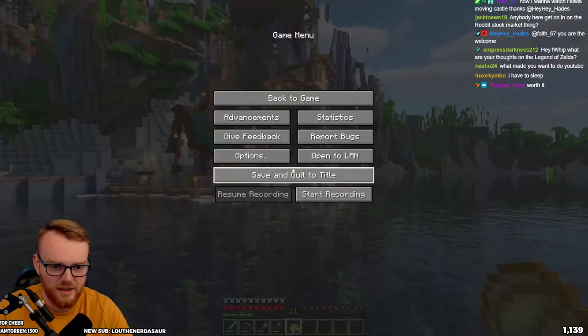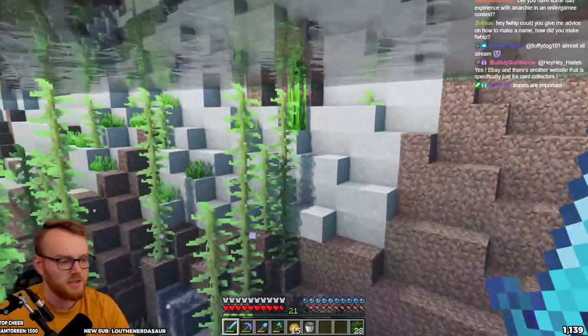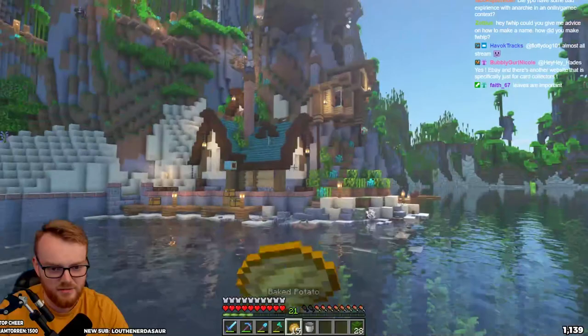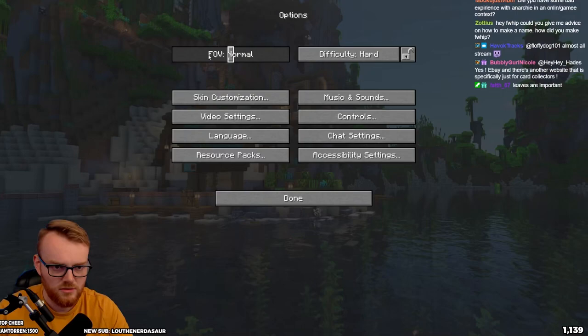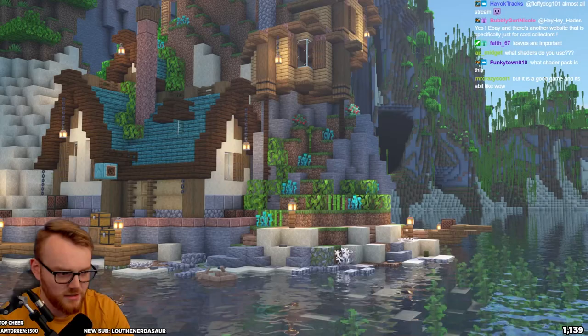We need to get some leaves - we can't leave that without leaves. We can't leave it - get it, 'leave'? There we go. 'Flip' was just something random I came up with and it just stuck with me forever. That bamboo will grow, everything else is going to grow - look at this. Do a nice little zoom - look at that, a little dinghy off to the side.